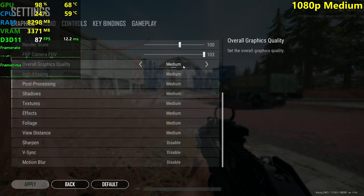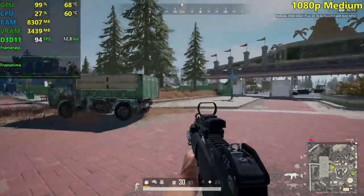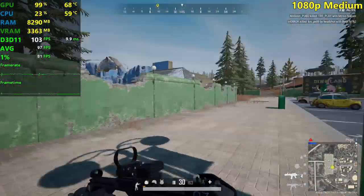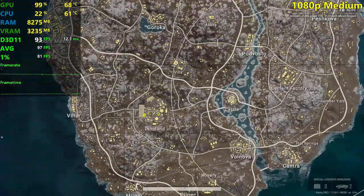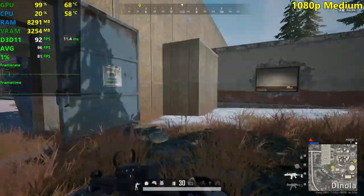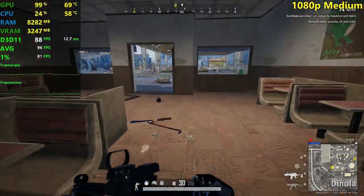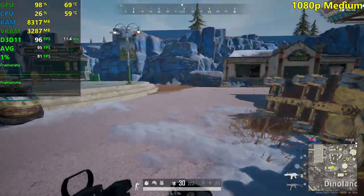Medium settings are now applied — 1080p still — and everything now looks a little bit better: the shadows, ambient occlusion, anti-aliasing, and lighting. Our FPS are a little bit slower but you can still feel the smoothness compared to 60Hz. I found in PUBG that the higher the settings, the less the game stutters because it gets more GPU bound. The spikes in the frame time graph aren't as noticeable as on very low settings. Still a smooth, very playable experience.